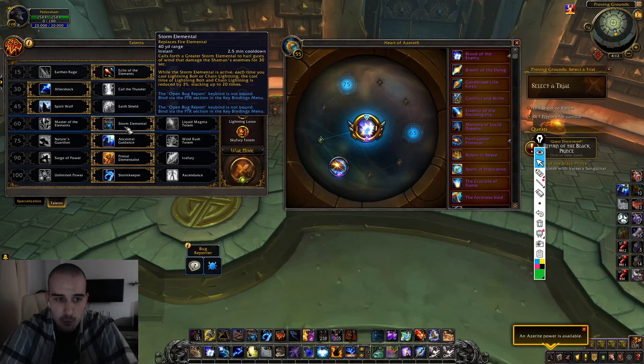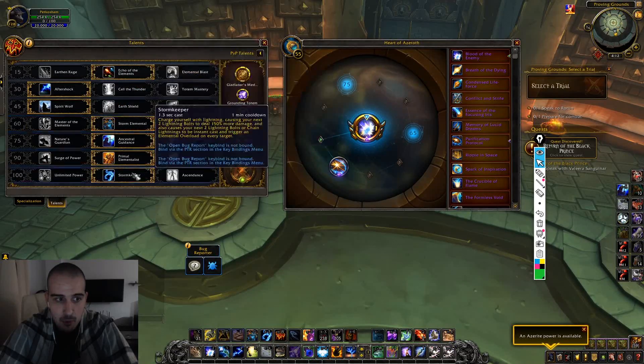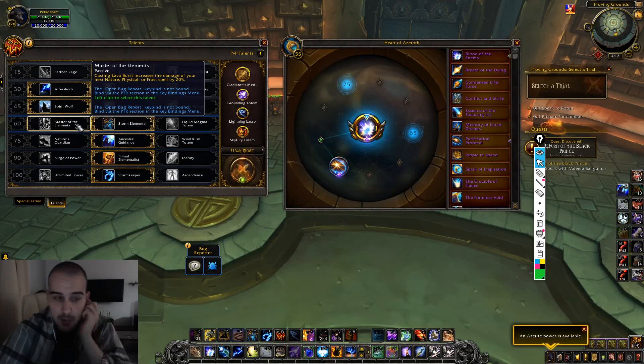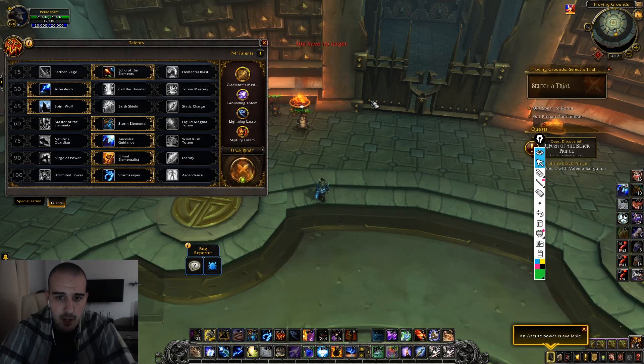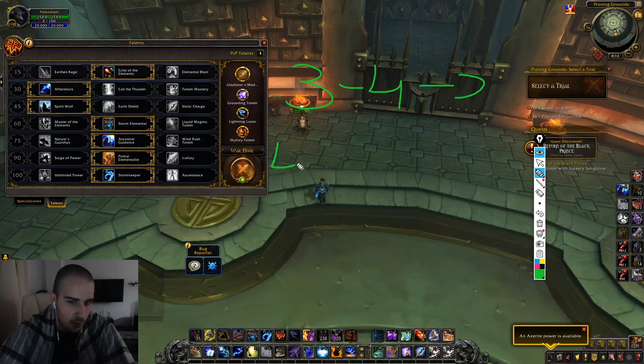I personally like to play Storm Elemental for most of my keys, but sometimes I do play Master of the Elements. When should I play Master of the Elements versus Storm Elemental? I play Master of the Elements whenever I want more single target damage, whenever I don't play in an organized group, or whenever I pull around 3 to 4 mobs consistently. But if I pull consistently 4+ mobs and the week is Fortified where I need more trash damage, then the Storm Elemental build is going to be superior.